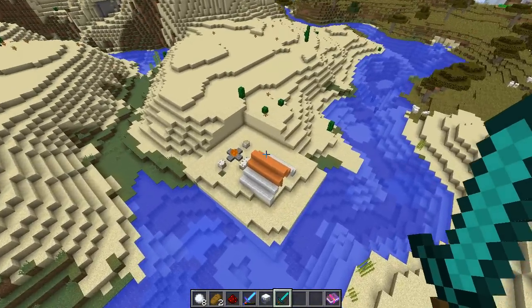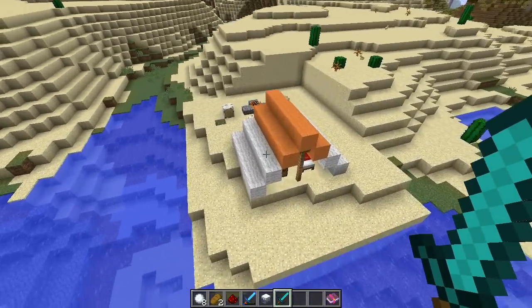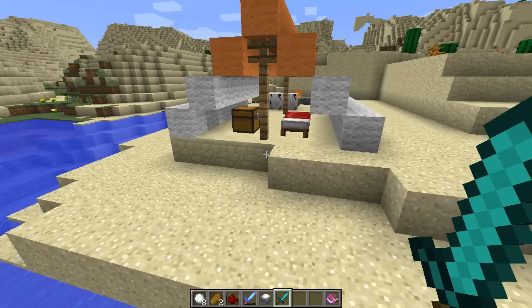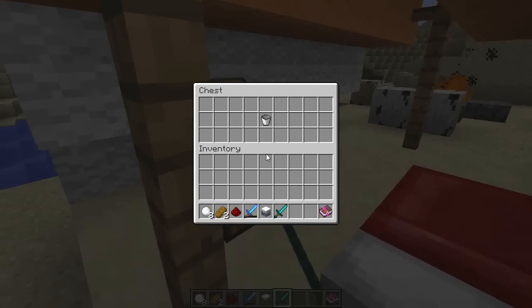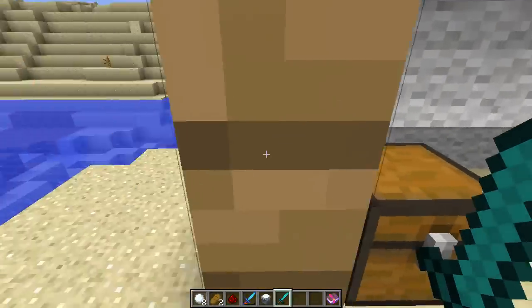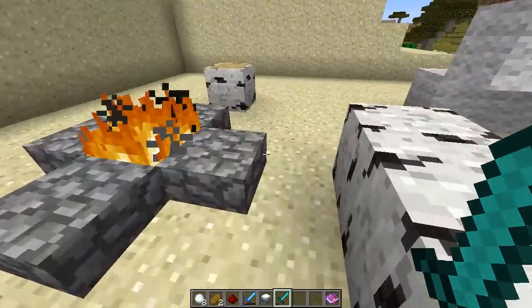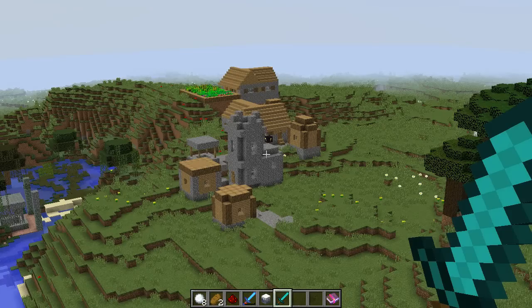Speaking of sand structures, we also have a new structure that will spawn randomly and it is a tent. It can spawn wherever sand is, it is fairly rare, and it will contain a chest that will have a bucket - maybe not always a bucket - but it also comes with a cool little sitting area. It's real nice.